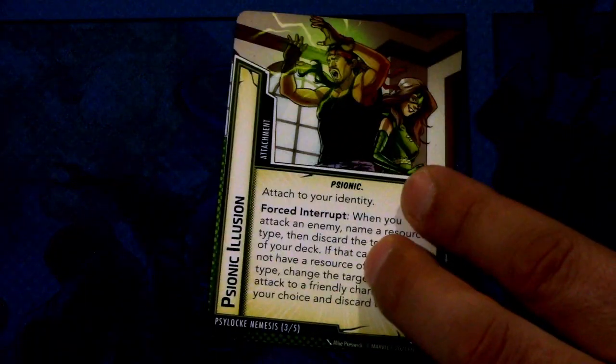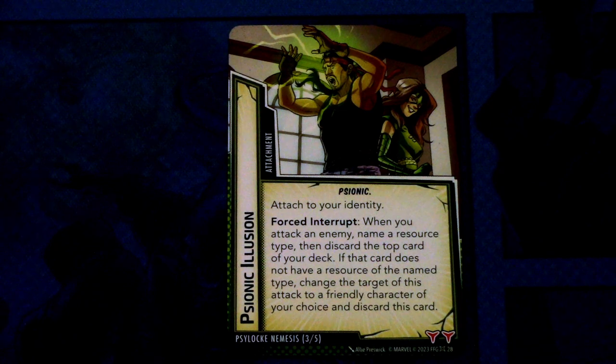Next we have Psionic Illusion — an attachment, psionic traited. Attached to your identity. Forced interrupt: when you attack an enemy, name a resource type, then discard the top card of your deck. If that card does not have a resource of the named type, change the target of this attack to a friendly character of your choice and discard this card. Ouch. And this has two boost icons.